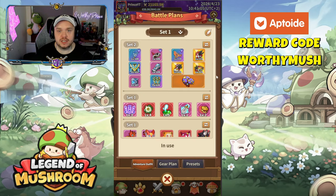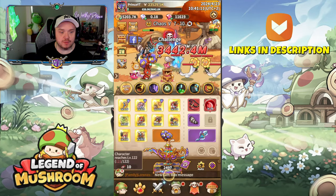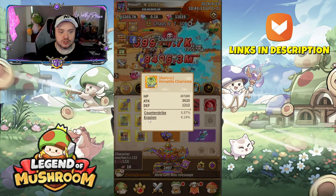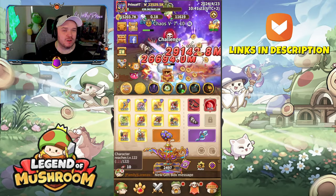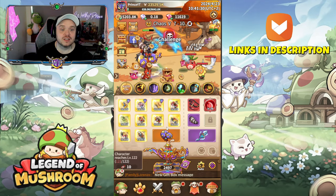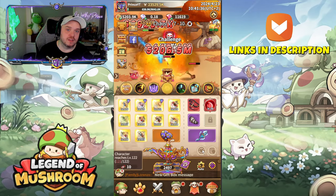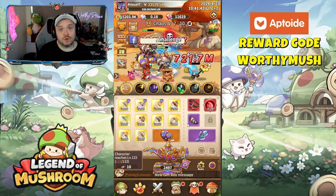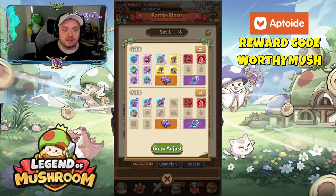If you're running a class like mage, archer, or warrior and you're rolling for gear upgrades, you might pick up pieces with counter strike and evasion that are not optimal for your current build. But if you roll something that's not really good for mage but it's really good for warrior or archer, don't just sell it — switch your gear to another set and start building up the other class gear in the background. Eventually you'll end up with not just one gear set but potentially two or three.